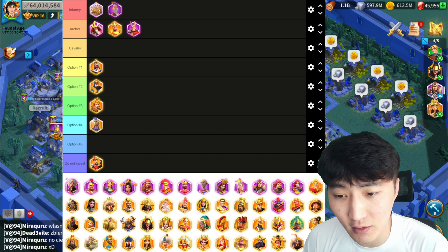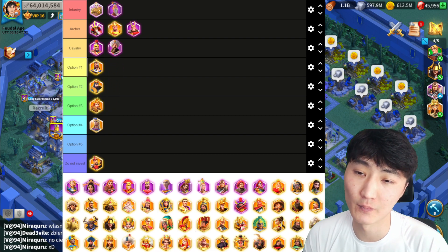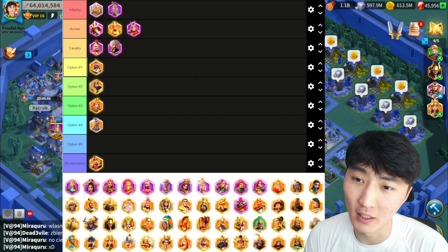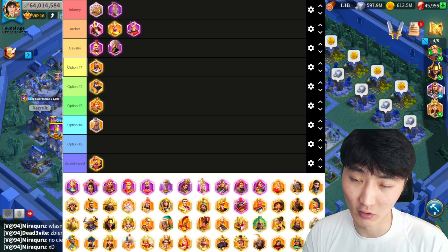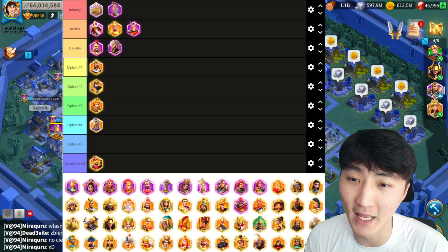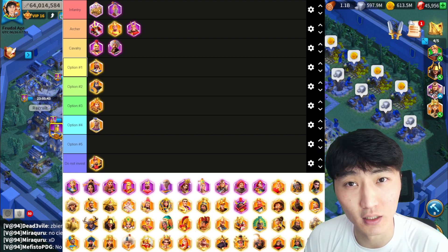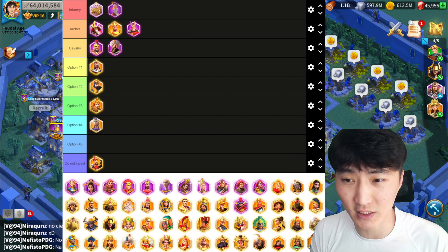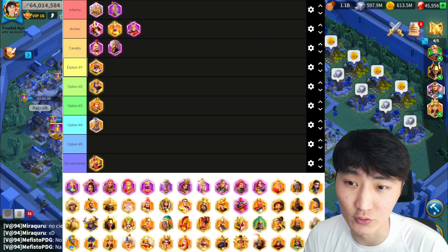For cavalry, the third pairing is Belisarius plus Baibars. They are both very good and tanky — Baibars does a lot of AOE damage, making it one of the powerful open field marches for cavalry players in KVK1. Of course, Minamoto and CC exist for spenders, but for F2P, Belisarius and Baibars are one of the best options.